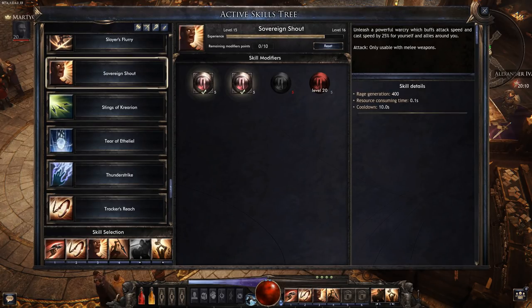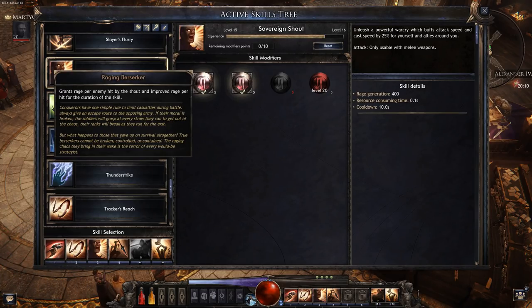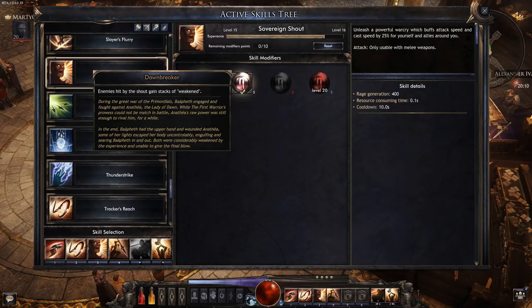Next we've got the Sovereign Shout — a powerful war cry that buffs your attack speed and cast speed. I've chosen the first modifier that gives us back some rage, because we need a rage generator going so we can keep using our abilities and hammer. The second modifier is that enemies hit by the shout get stacks of Weakened, which weakens mobs quite a lot. Even bosses in expeditions get weakened, making it easier when you're soloing content — it's actually really good.